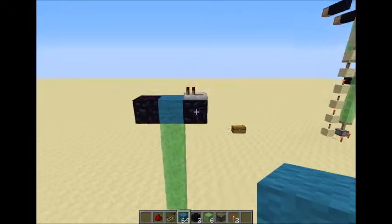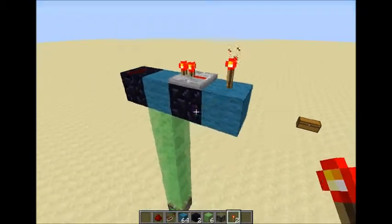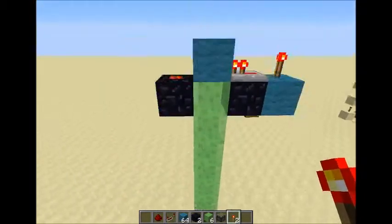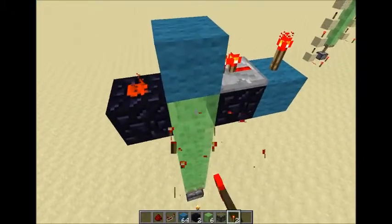This is almost it. All you have to do is add your building block — or you can add another obsidian if you'd like — and then place your torch. Now simply when we place this torch down, this redstone will output in either two or three ticks. I'm not sure about this, please correct me below.